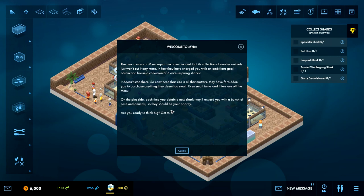Welcome to Myra. The new owners of Myra Aquarium have decided that its collection of smaller animals just won't cut it anymore. They've charged you with an ambitious goal: obtain and house a collection of five awe-inspiring sharks. They've forbidden you to purchase anything they deem too small - even small tanks and filters are off the menu. Each time you obtain a new shark, they'll reward you with a bunch of cash and animals, so sharks should be your priority. Are you ready to think big?